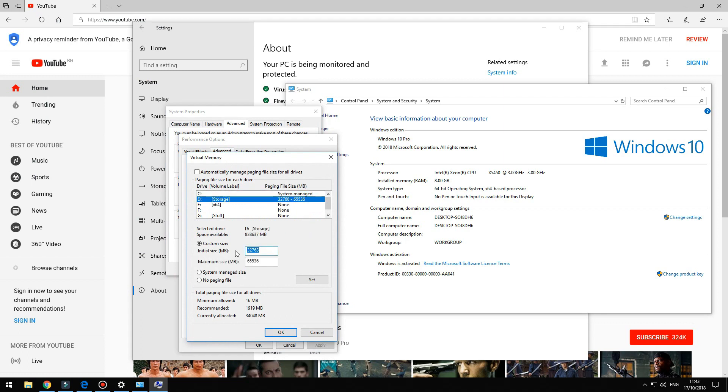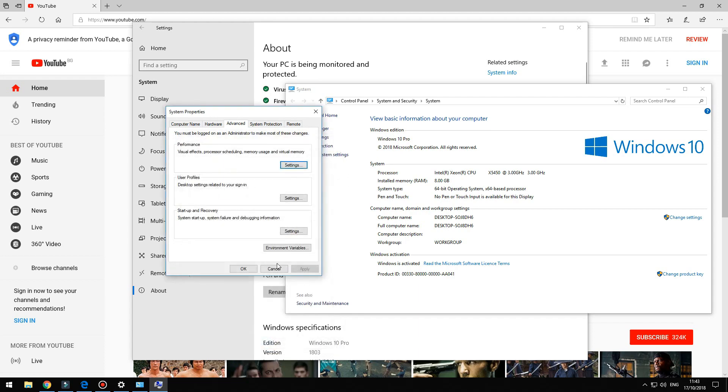Now pick the hard drive where you have the most free space and add more virtual memory. Mine is drive D — I added 32GB as the initial size and 64GB as the maximum size. Once you do that, press Set, then OK.